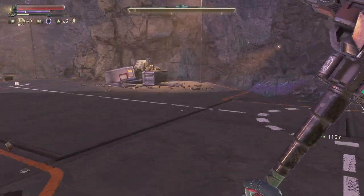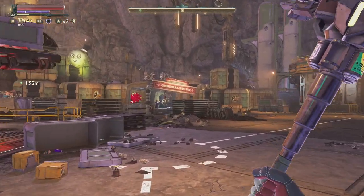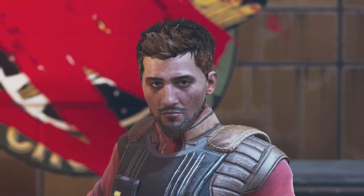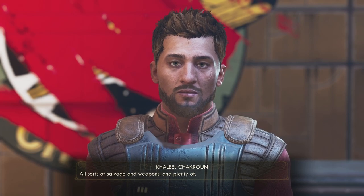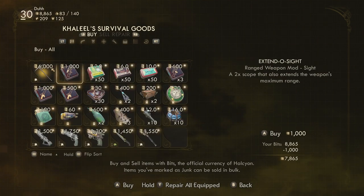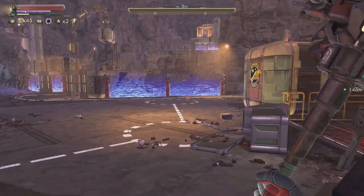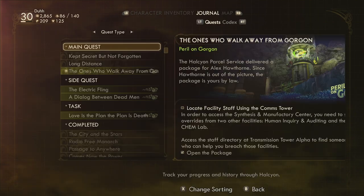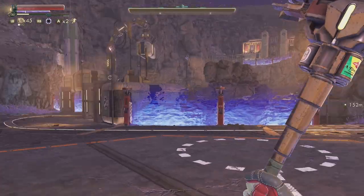We accidentally fast traveled to the Sprat Shack — or is it the place I wanted to go? There he is — I need the vendor. 'Hey again, stranger — what can I get you?' I just want to sell some stuff. Sell all junk — we're up to 8,000. I'm almost at 3,000. The place I need to go — the comps tower — is practically around the corner, but I need to take the elevator up. There is an elevator in that area, I remember.